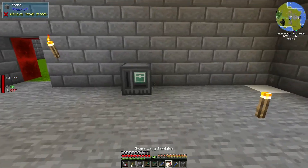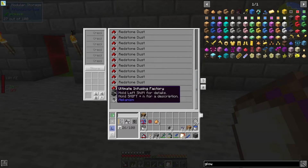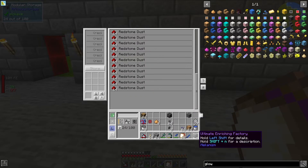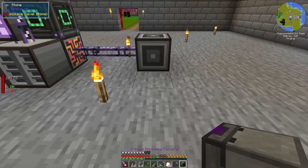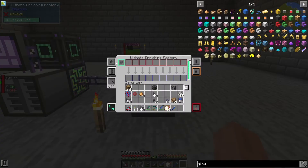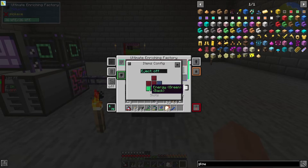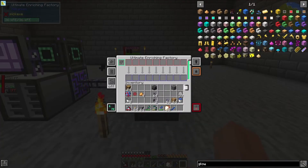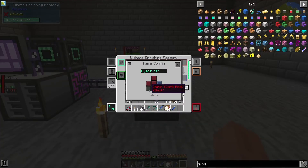And then we need the machine itself. So I have a couple of machines over here. First off, I will need the Ultimate Enrichment Factory. This is one of the machines in the Mekanism mod, and it is one of the simpler machines to automate. So let's go ahead and throw this down. We need to go to the side configuration and go to the back, because that is where the ME interface is connected to. We will need to tell this to be both input and output, and we do need this to auto-eject the items once they are done, so we'll hit this button right here.